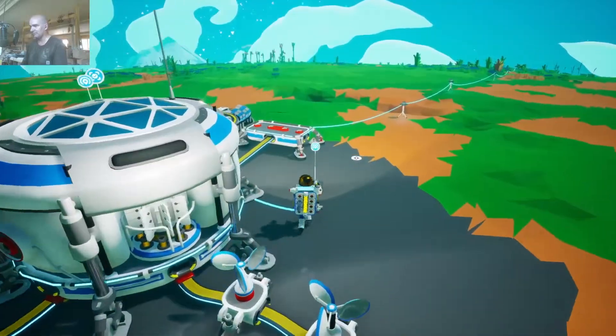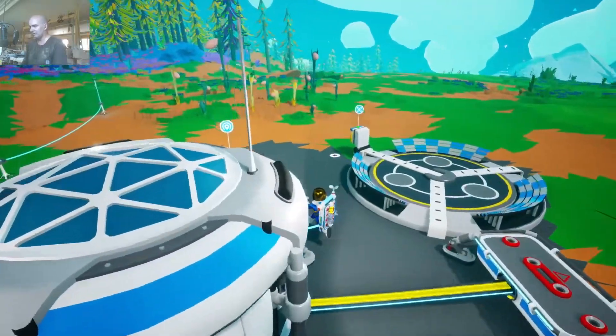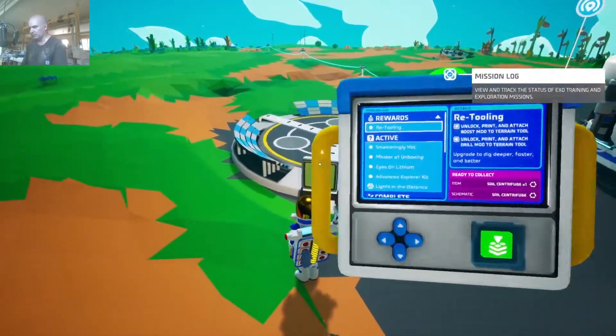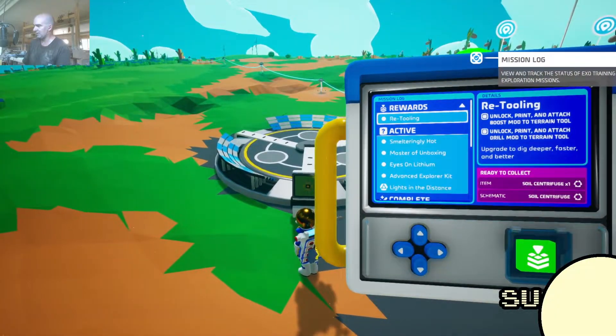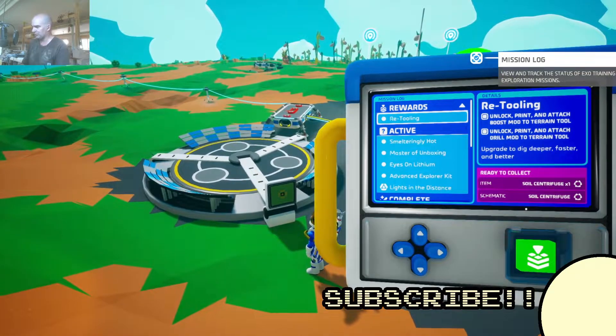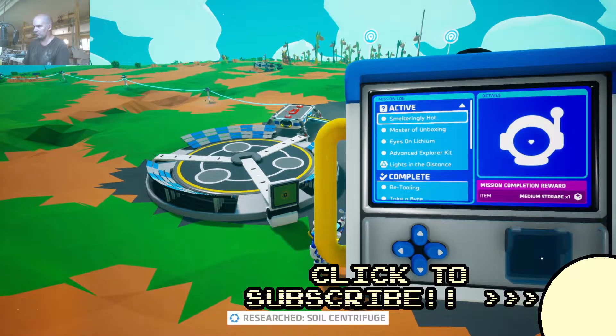So let's go for a little walk and I'll show you where I found it, because that's important. And because we found zinc, that allowed us to finish up the mod - the boost mod and the drill mod. So I was able to get those done, so let's go ahead and collect those rewards.